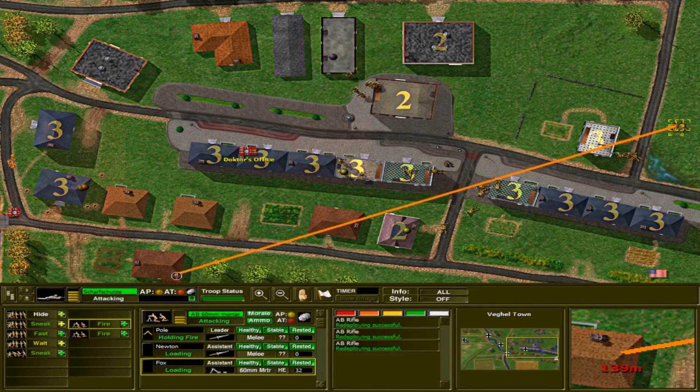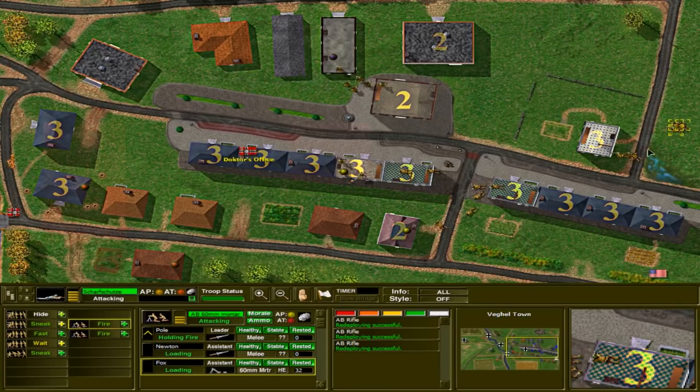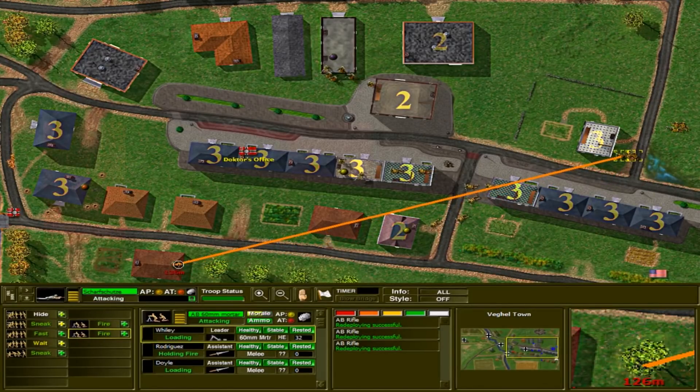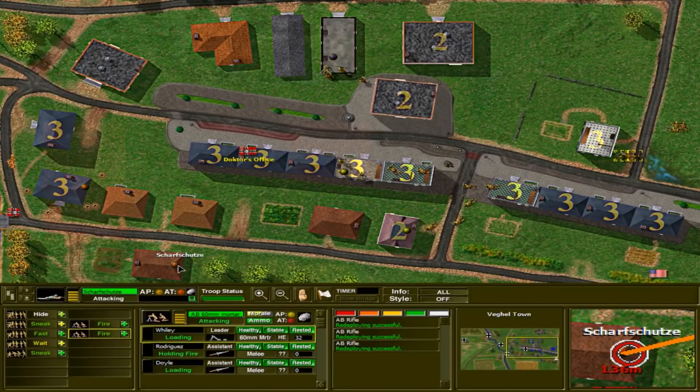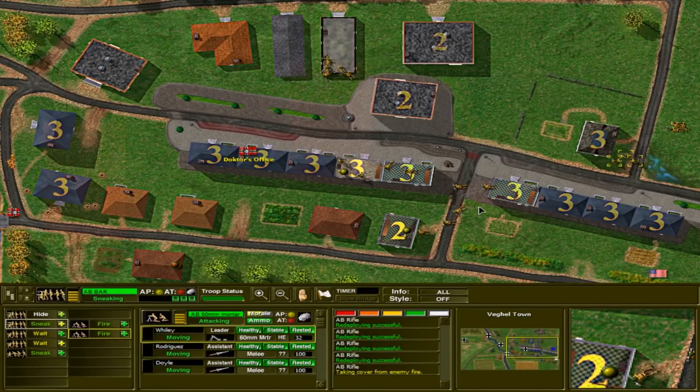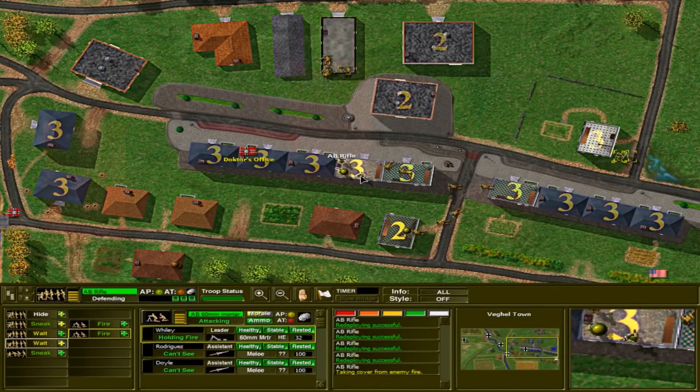The troops got to the two-story warehouse building in the north and are going to leapfrog building to building. While our troops in the south hold place, we did discover one enemy infantry unit in a southern building, so we'll have to go ahead and neutralize that as well, shifting some of our artillery fire over that way.